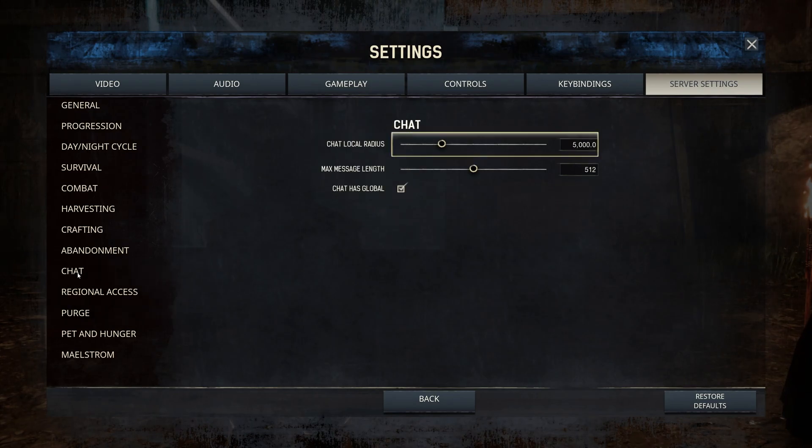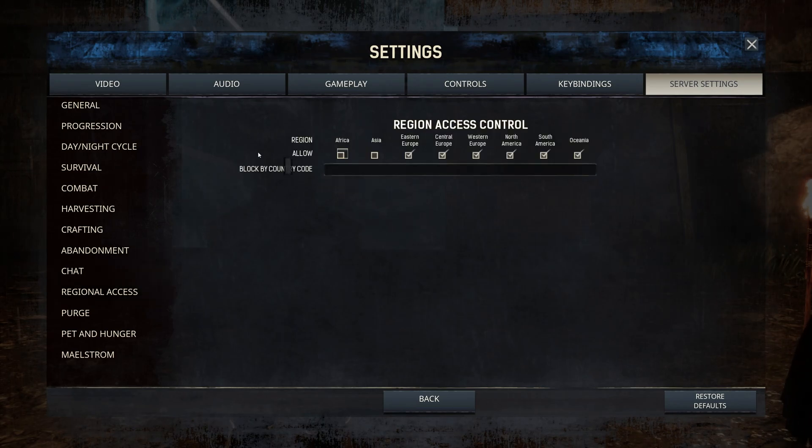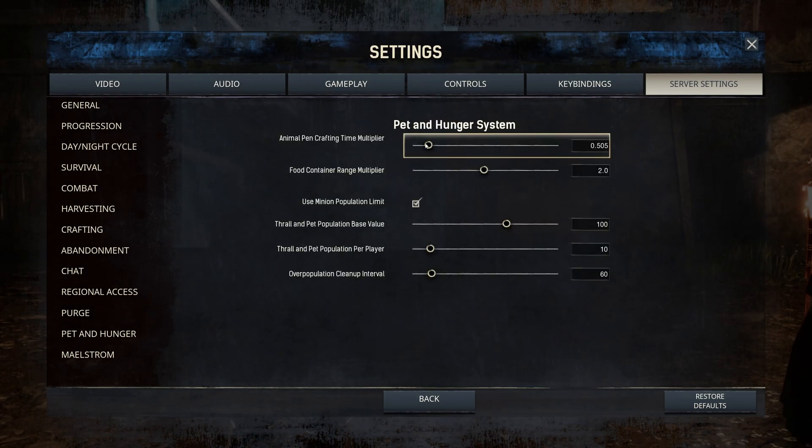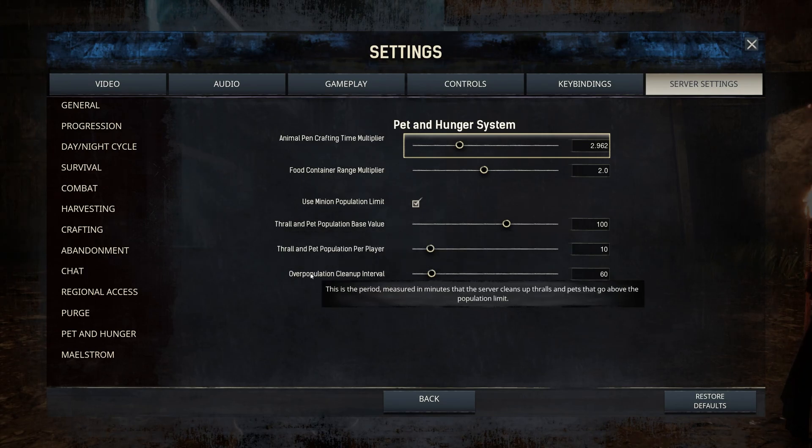Chat and Regional Access I covered in the other video but you can set it here. Purge is currently disabled since the server is brand new, but as the population grows I'll enable it — for now I'm building areas of the map and don't want my stuff purged. Under Pet and Hunger, I set crafting time — I believe it multiplies crafting speed so the higher the number the better. Container Range I increased to 2. Population Limit I set a specific cap per player since it's a 10-person server and we don't want one person running around with 100 pets.